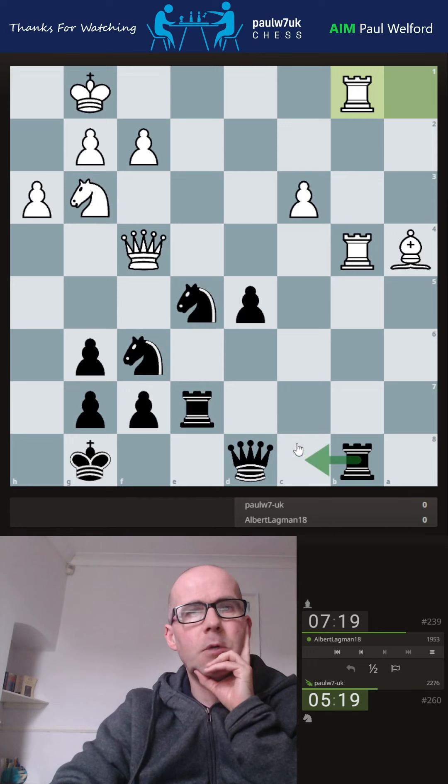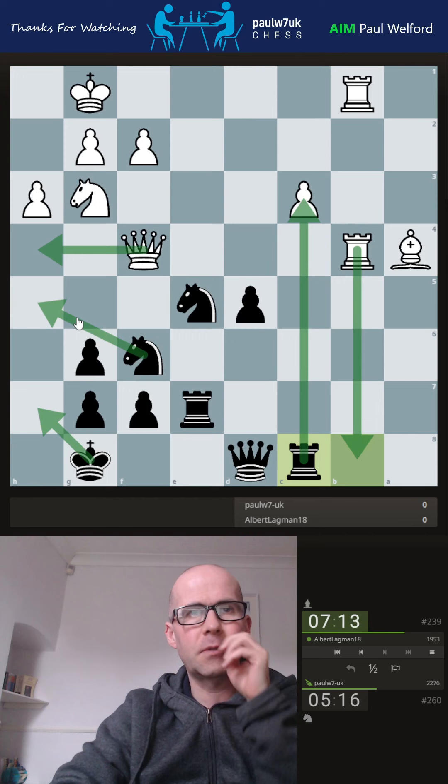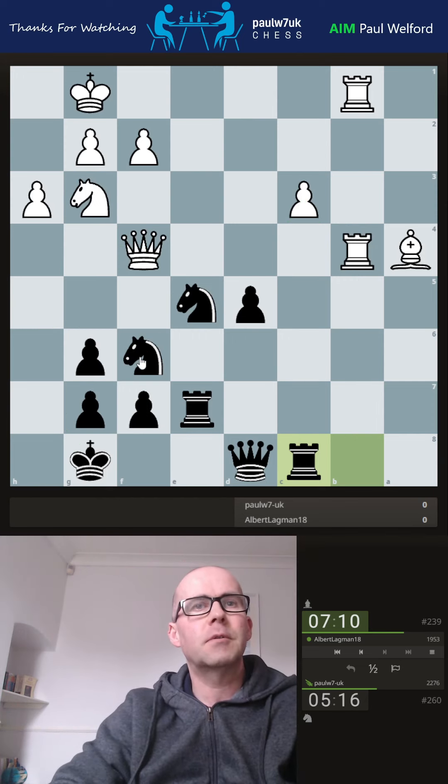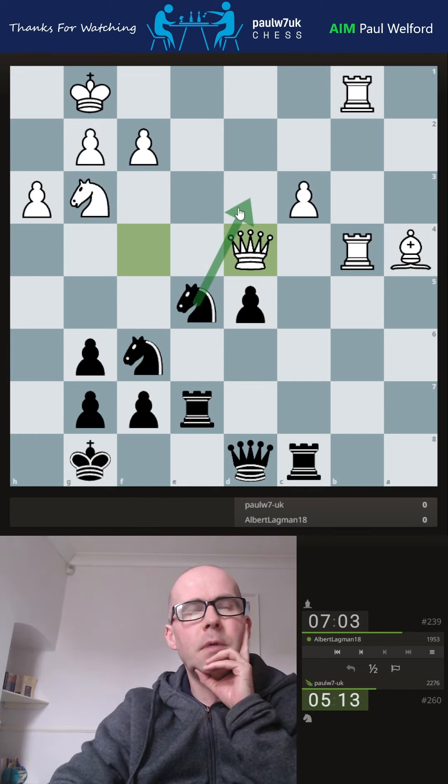Maybe just rook across to hit the pawn. Let's go here and threaten the pawn — got to be careful about getting my queen pinned. He's got check threats, and it feels like a checkmate threat. Knight across now — takes, takes — I can get rid of that knight. But this knight is very, very vulnerable. Have I got knight here to force the bishop off, but then I walk into that pin?